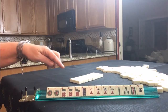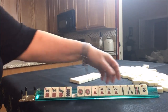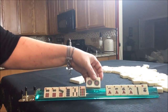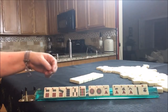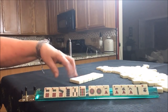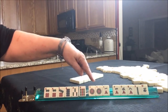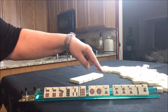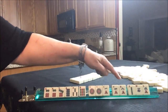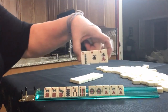I think I would play either consecutive run with 6-7-8-9 or 3-6-9. This might need to be Joker bait. We could always switch from 6-7-8-9 to numbers with ones, so I'm going to keep the ones. I think we'll pass these three — an even, an odd, and a wind. I think that is the best pass.